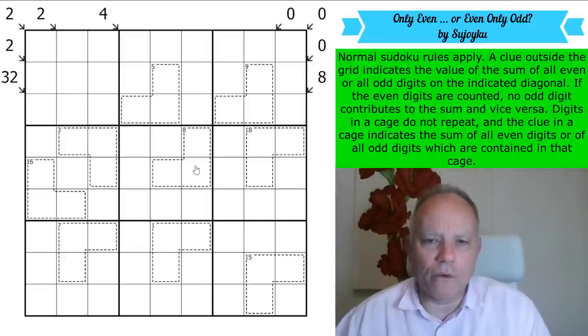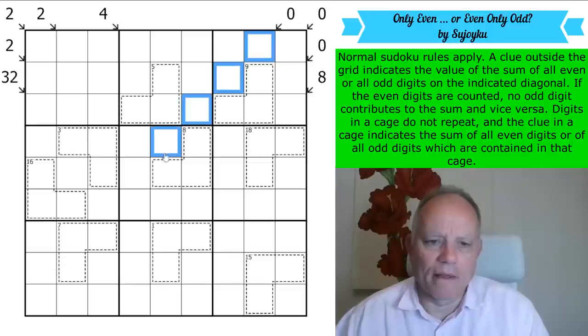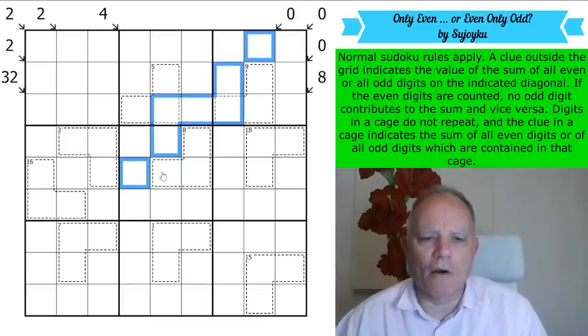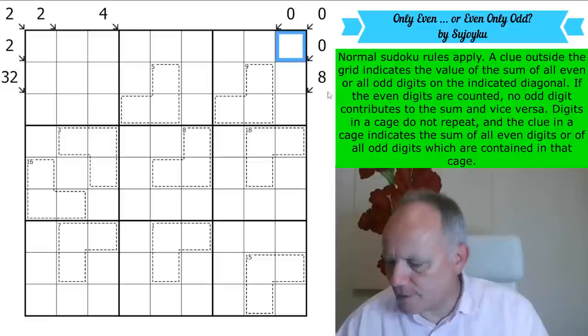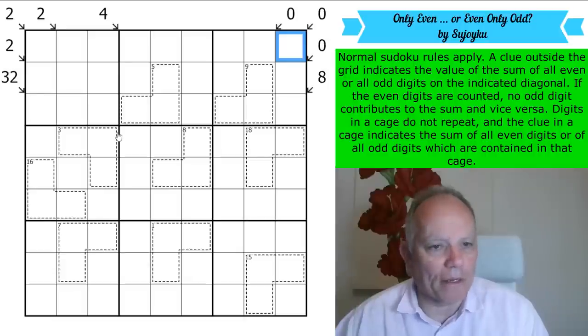We've got lots of long zero diagonals — three of them. I think it's our software that is making it a little bit harder to trace diagonal lines. I'm using the same mouse as before, so I don't think it is anything to do with the keyboard. Right, let me think about the 18 cage.